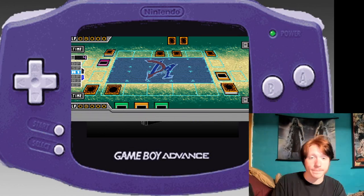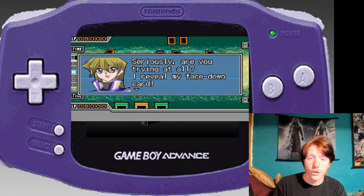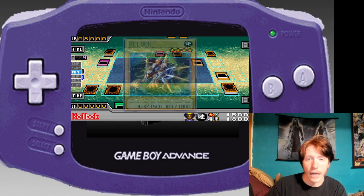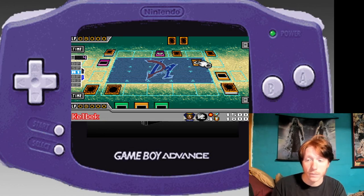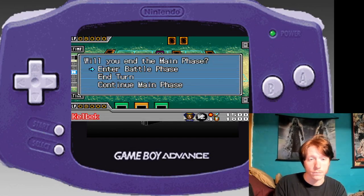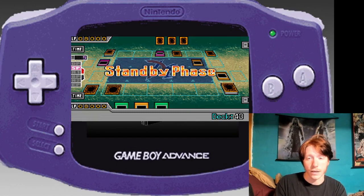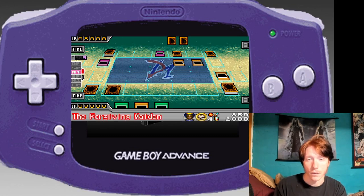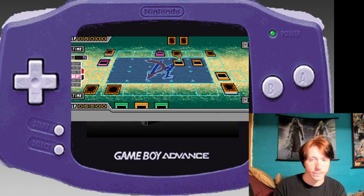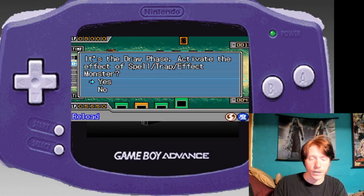I figured. Seriously, are you trying at all? I reveal my face-down card — Call of the Haunted! Kelbeck! What does Kelbeck do? I've never seen this card before in my life. Any monster that attacks this card is returned to its owner's hand — damage calculation is applied normally. That's pretty good — that's like an actually usable version of Hane Hane. I mean, you don't get to choose, but it has to match a certain criteria anyway.